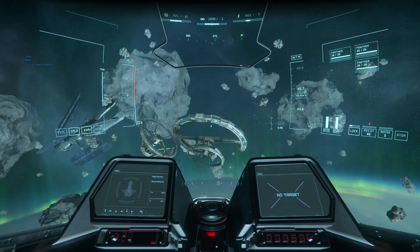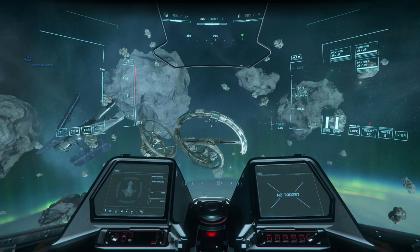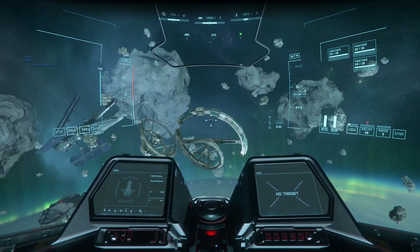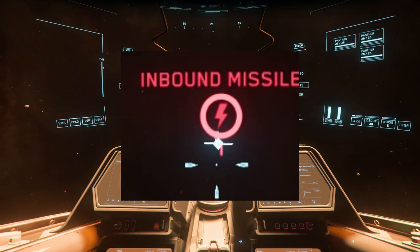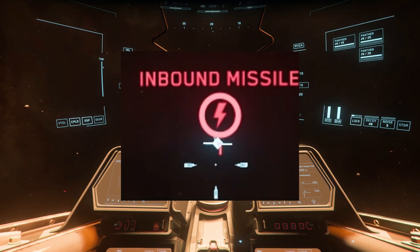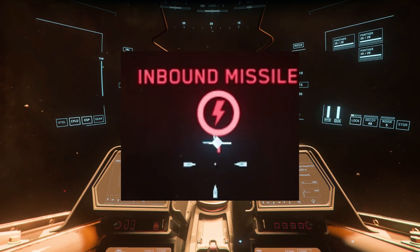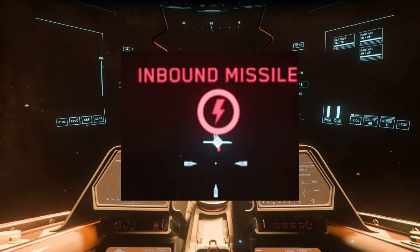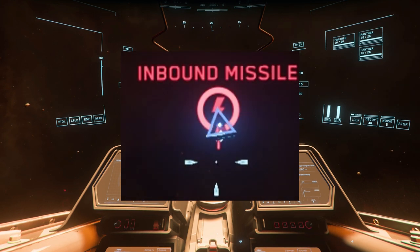Now I'm going to jump into the game to show you some examples and how little you really have to do to evade missiles. When a missile is fired at you, your HUD will give you information — it will tell you the type of missile being fired and roughly when it's expected to impact your ship if you do not flare it off.